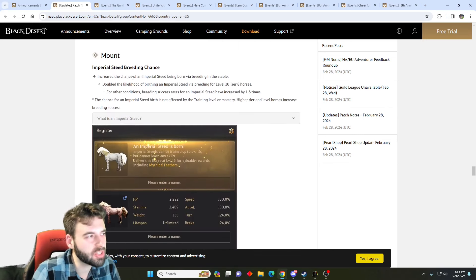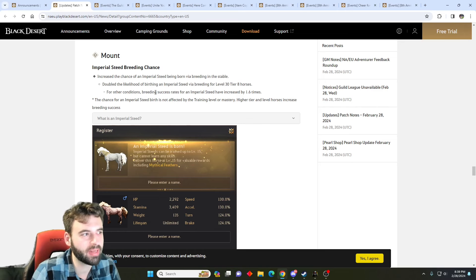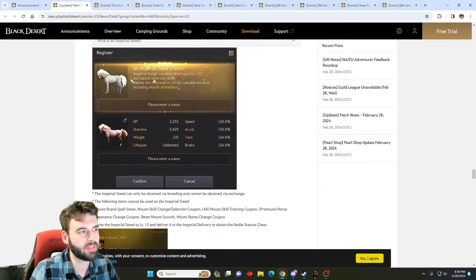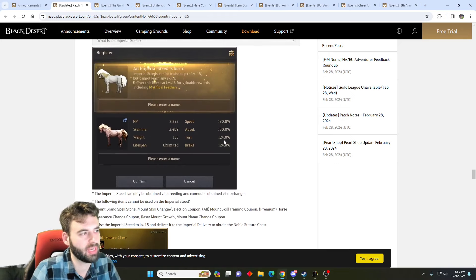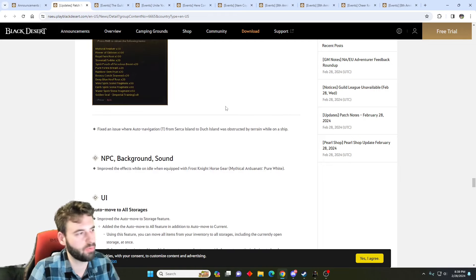The next major change is an Imperial Steed breeding chance improvement. Breeding two level 30 tier 8 horses together now has a 1.6 times increased chance of creating an Imperial Steed. An Imperial Steed is a horse you level up to level 15, then exchange for tons of rewards: 120 million silver, plus mythical feathers, flowers of oblivion, royal fern roots, stone tail fodder, spear pouch of ferocious beasts, rainbow gem fruit, breezy conscious seaweed, deep blue hoof roots, wind/earth/water spirit stone fragments, and golden seals of Imperial training — basically everything you need for upgrading your coursers.